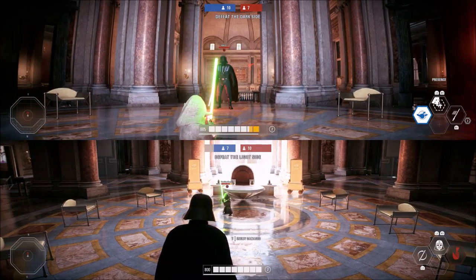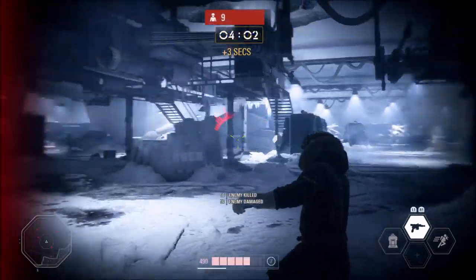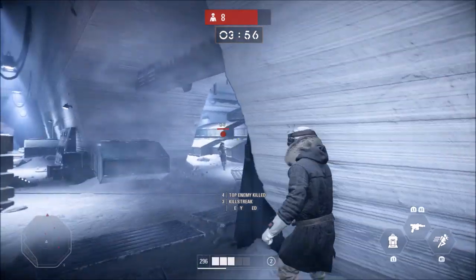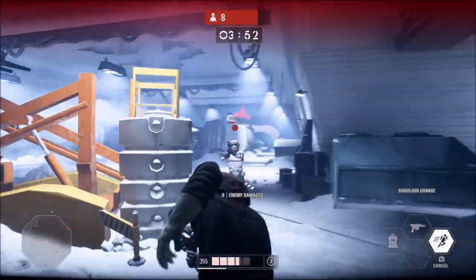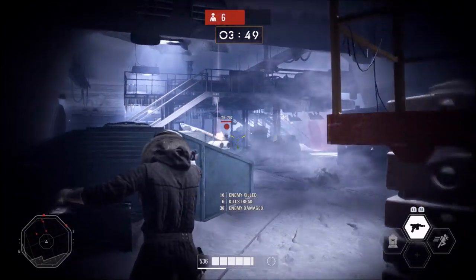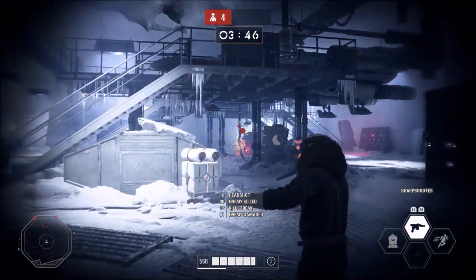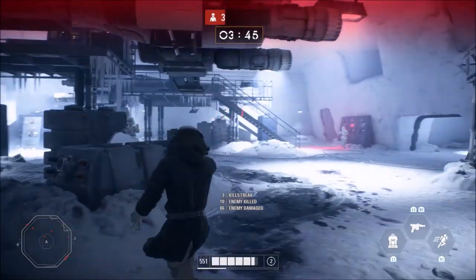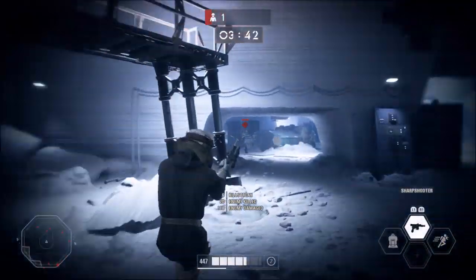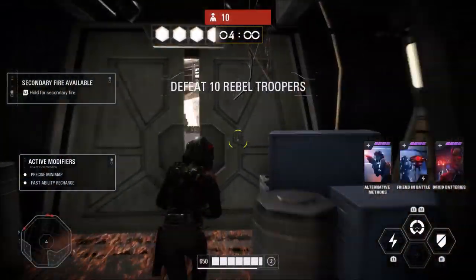Han Solo has two similar abilities across both Battlefront games — Rapid Fire in 2015 and Sharpshooter in Battlefront 2. Both turn Han's DL-44 into a fast-firing weapon, except in 2015 the ability was semi-automatic, meaning shots only came as fast as you could pull the trigger. In Battlefront 2, the ability is fully automatic — just hold down the trigger and shots fire automatically. This makes using the ability much easier since all you have to do is point and shoot. For the longest time I used it like it was semi-auto, frantically hitting the trigger, which affected my aim. Once I learned it was full auto, it became so much easier. With the right star cards, this ability absolutely melts enemy villains.